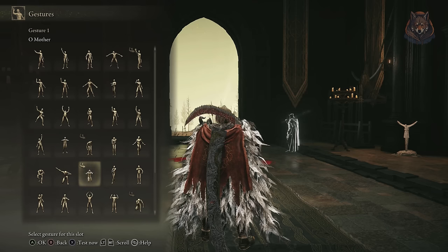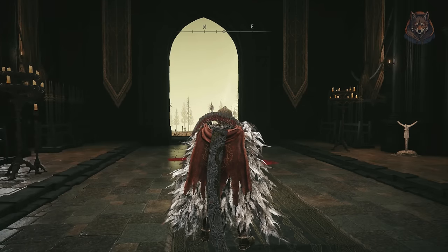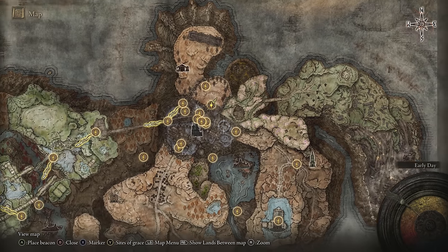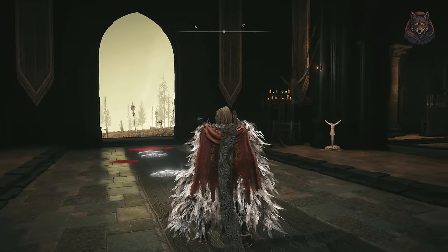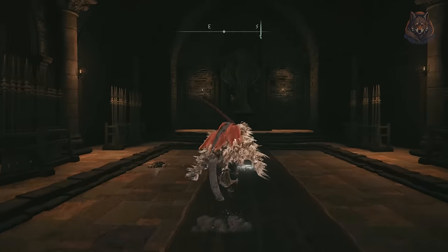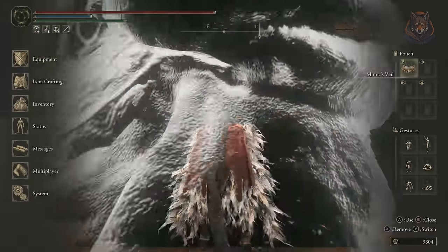Once you have that, travel to the Shadowkeep back gate just before you fight Commander Gaius. If you need a walkthrough on how to reach the area, you can check out my Gaius video where you'll find a complete walkthrough. From the back gate grace point there is a statue to the right where you must use your gesture, and doing so will unlock a new path to the north east of the map to a place called the Hinterland.